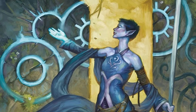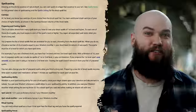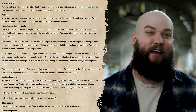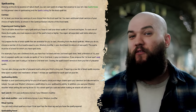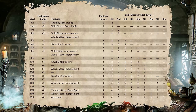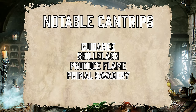What you'll really want is the druid spellcasting, which they unlock right away at level one. The druid is a prepared spellcaster, so you'll be able to select a number of spells equal to your druid level plus your wisdom modifier when you finish a long rest. Your spell attack modifier will be your proficiency bonus plus your wisdom modifier, and your spell save DC will be that number plus eight. You'll also get two cantrips from the druid spell list and two first-level spell slots that replenish on a long rest. For cantrips, consider guidance, shillelagh, produce flame, or primal savagery depending on your build.